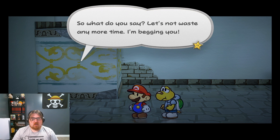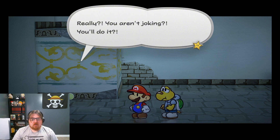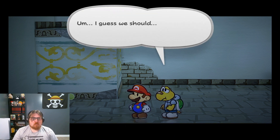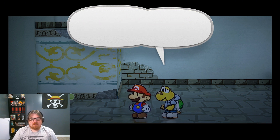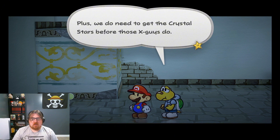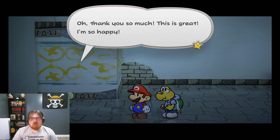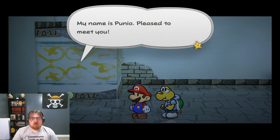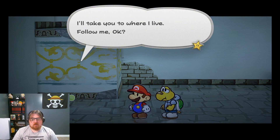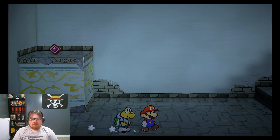Really? You aren't joking?! You'll do it?! I guess we should — I'd feel pretty bad if we didn't do anything. Plus, we need to get the Crystal Stars before those X guys do. Oh, thank you so much! This is great! I'm so happy! My name is Puneo — pleased to meet you. Is he our next companion? I'll take you to where I live. Follow me, okay? This is the way!